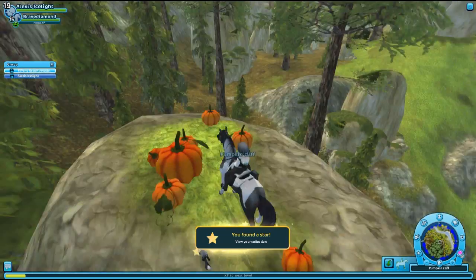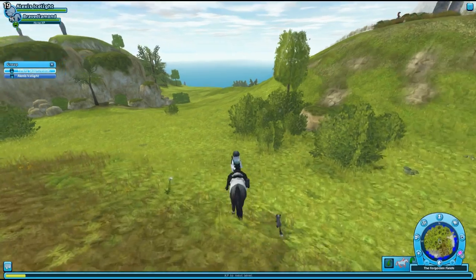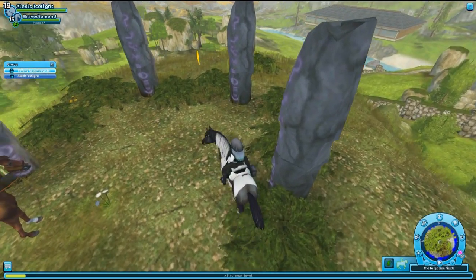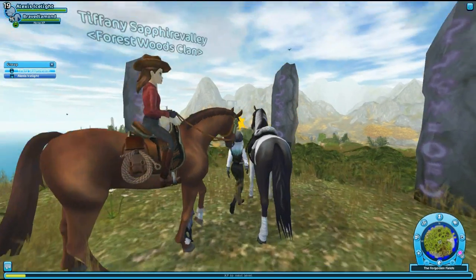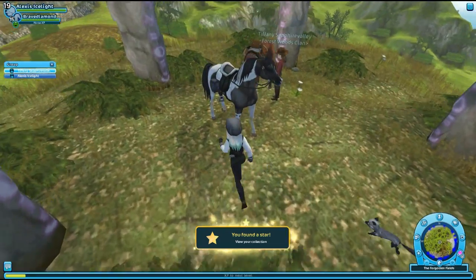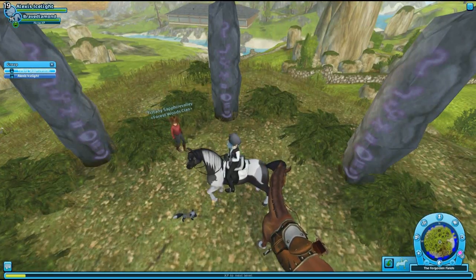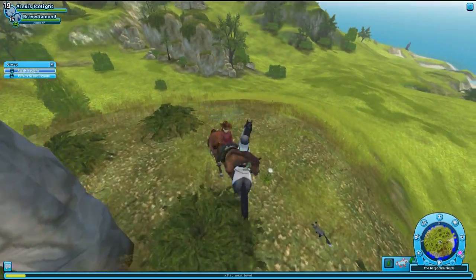Glitch through the rocks and it's up here by this pumpkin — I'm calling this Pumpkin Cliff. I found a new location as well! There's no star here... actually there is, it's right in the middle. We might have to dismount. Got it! Okay, found that one. Now we need to go to the Sleeping Widow.